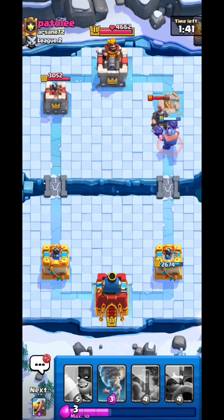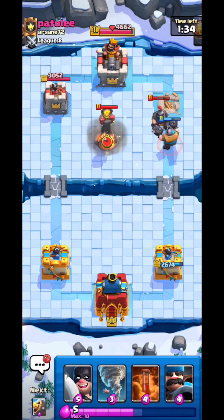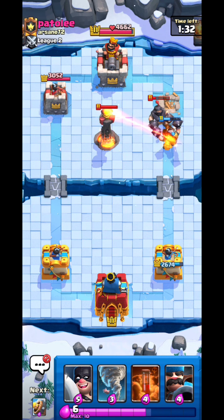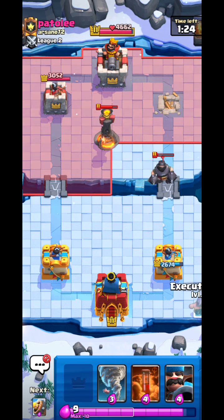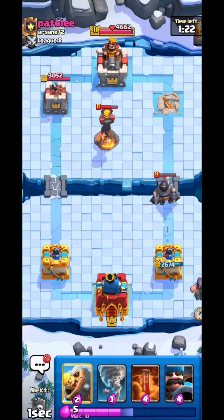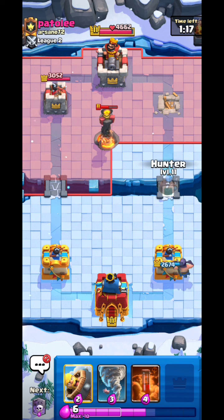We're still on Challenger 2 so this will be rather easy. Our enemy wasted an Inferno Tower — that's pretty much pointless, he just wasted five Elixir for nothing. I'm going to prepare another big push with the Executioner; by the time our Executioner and other cards cross the bridge, the Inferno Tower should have expired.